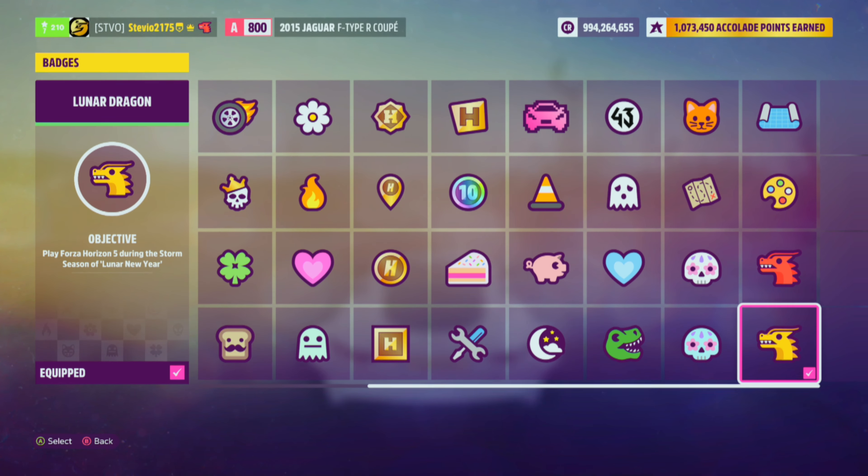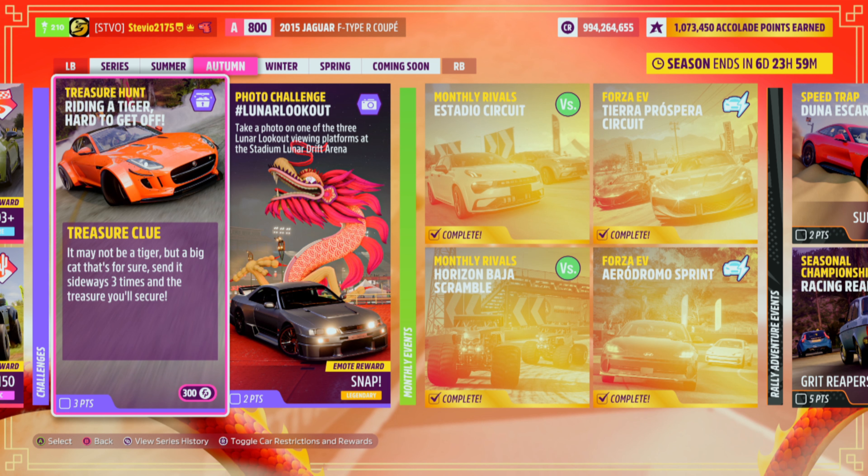Our Autumn Treasure Hunt, 'Riding a Tiger, Hard to Get Off,' will get you three points in the Festival Playlist and a nice chunk of 300 Forzathon points once again.